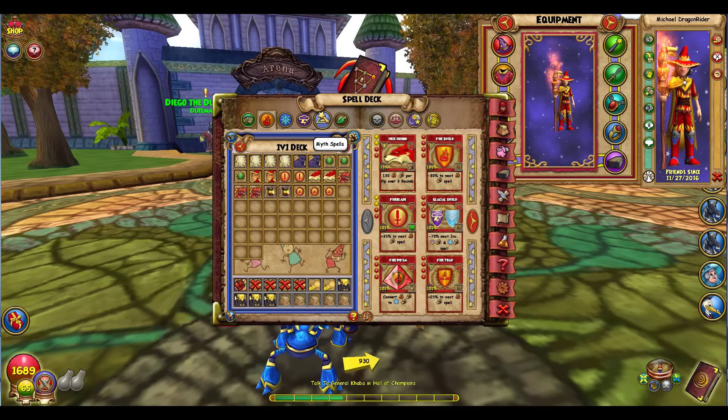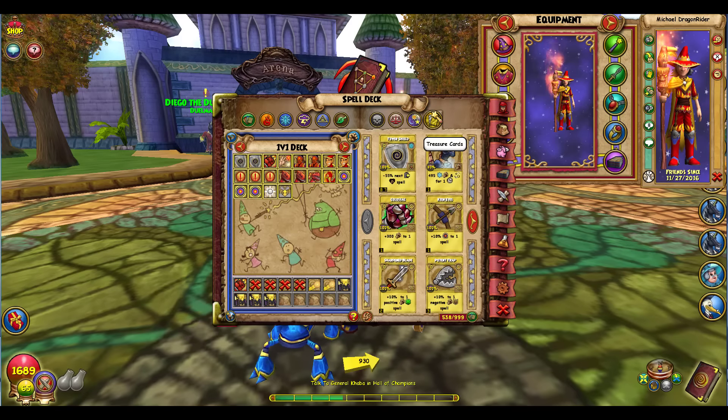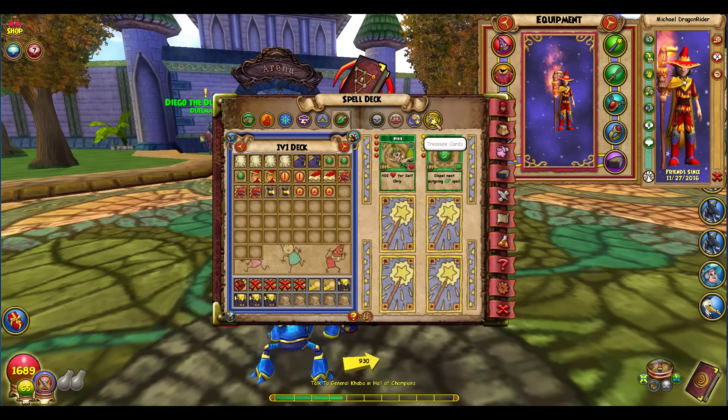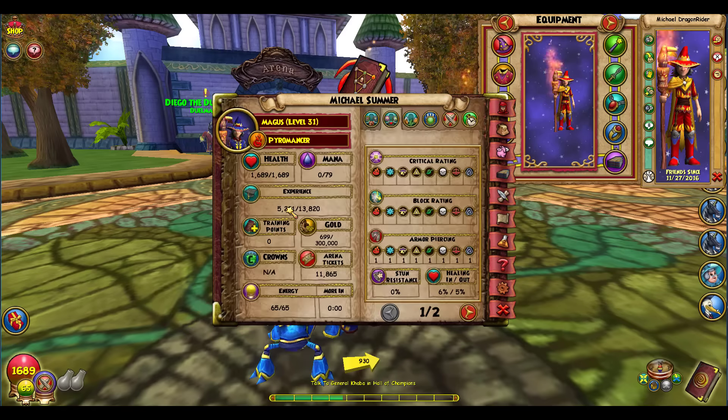The strategy is: double blade or blade and Infallible, then go straight for Burning Rampage. If I'm going second, I cloak a Life Dispel and place it on them before I Burning Rampage, so they don't know what it is — it usually works out well. You have to kill quick; if you let Ice or Life get too comfortable they will heal back and become annoying. Keep a Reshuffle in main if you have the training points.